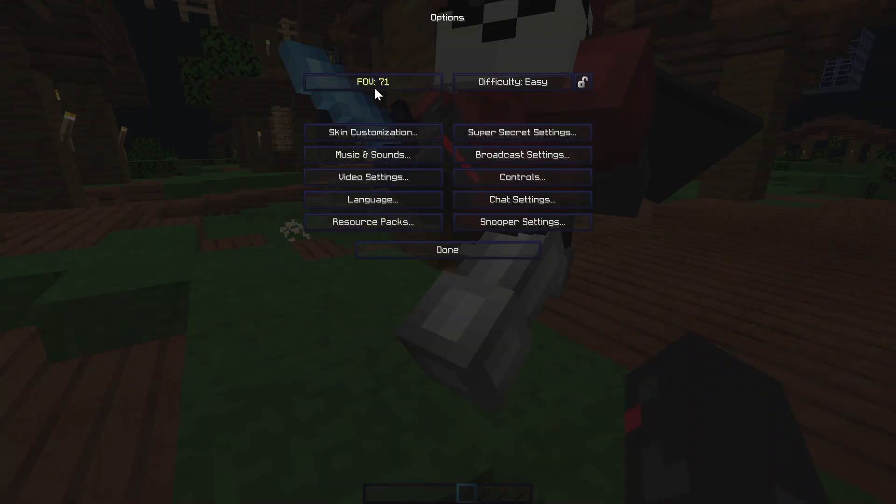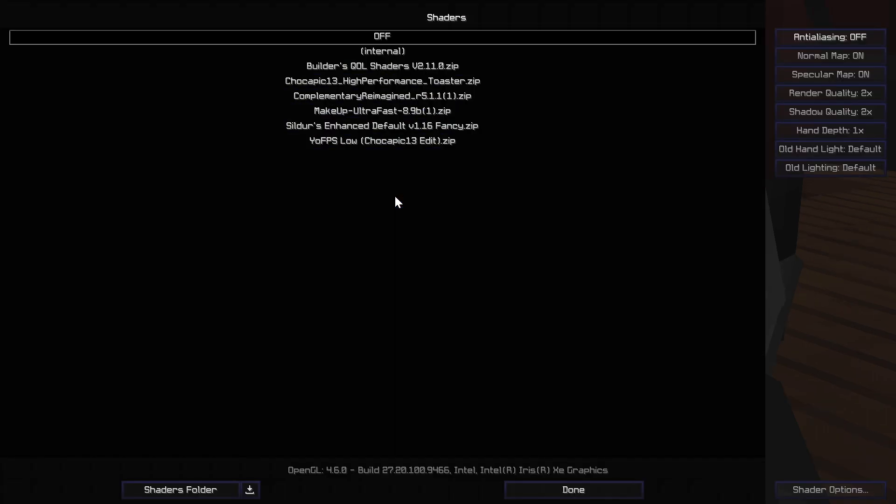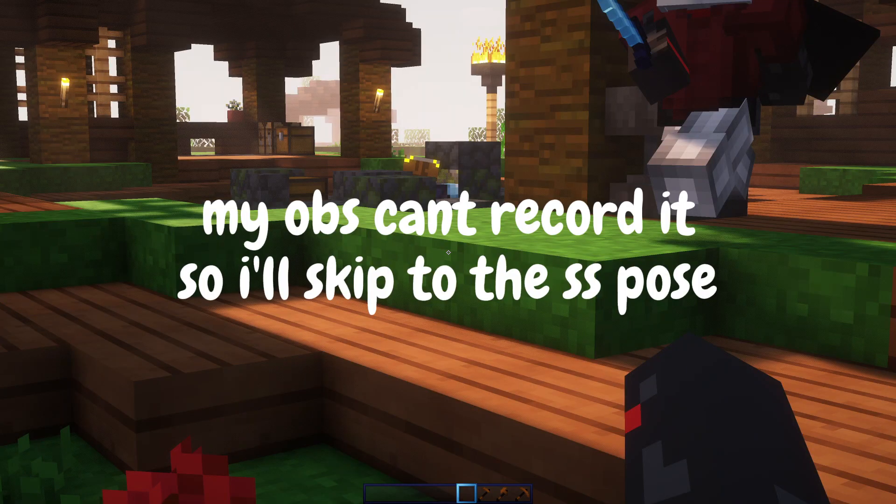Once you've got that all set up, go to Options and change your FOV down to 30. Then go to Video Settings, Shaders, and turn on Complementary Reimagined. Then go into Spectator mode.